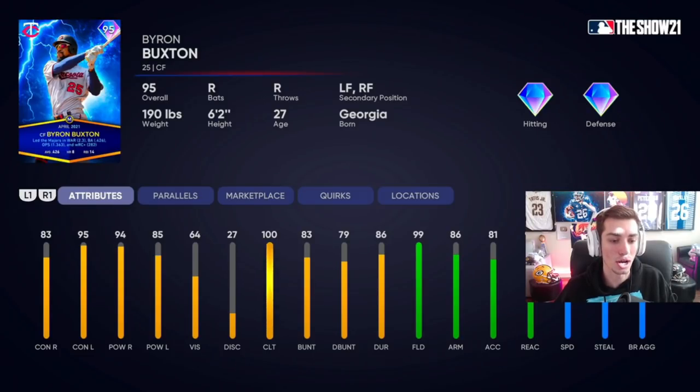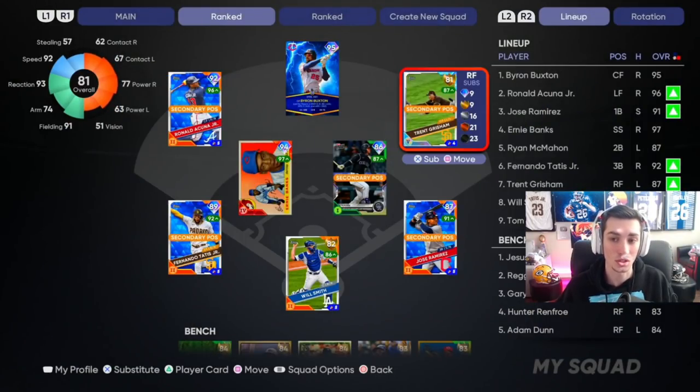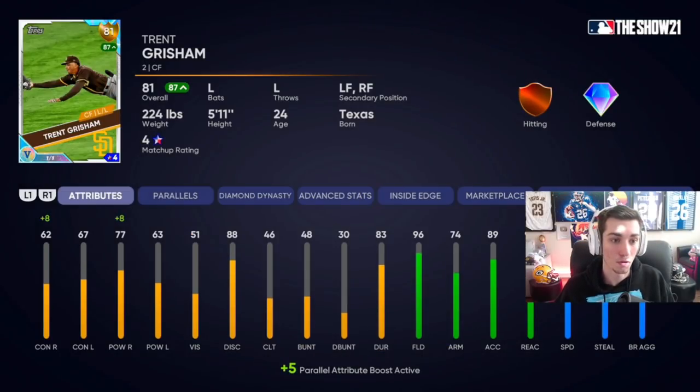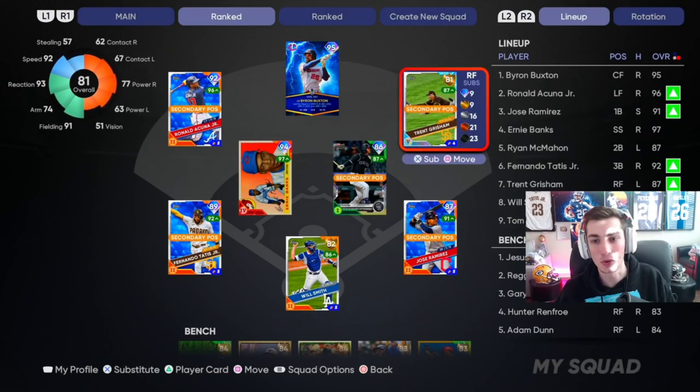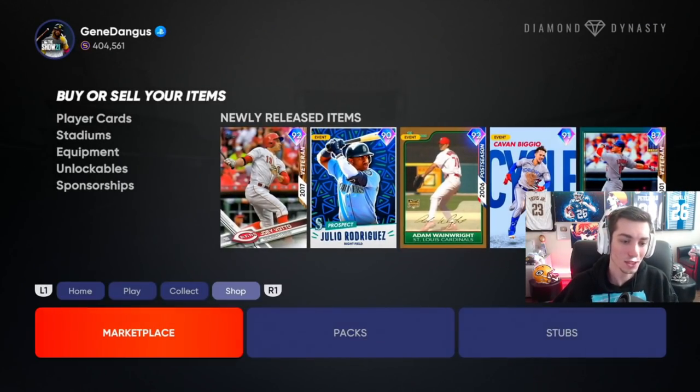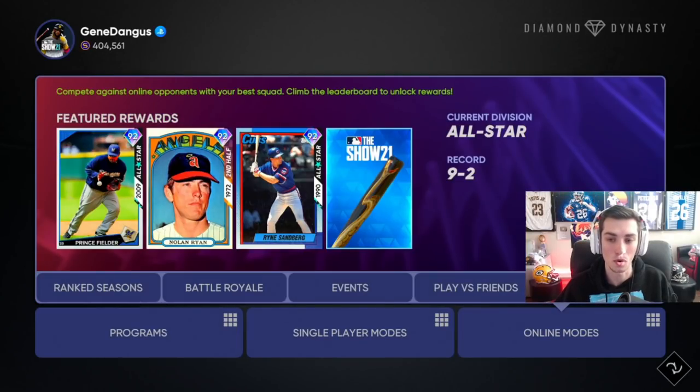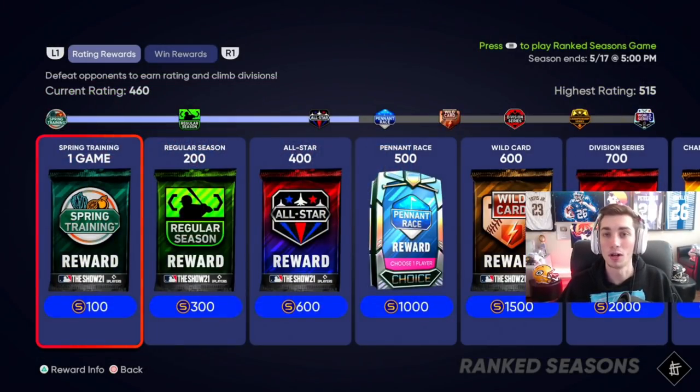83 contact right, 95 left, 94 power right and 85 left. Plate vision kind of doesn't matter. His fielding and reaction are so ridiculous with 99 speed — I don't think anything's going to drop in the outfield, especially with Trent Grisham, the superfractor one-of-one in right. I superfractored a card in Diamond Dynasty — that sounds kind of cool. But let's go ahead and get back into ranked seasons, nine and two, one loss is a disconnect.